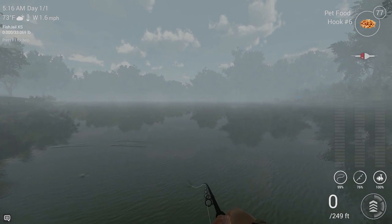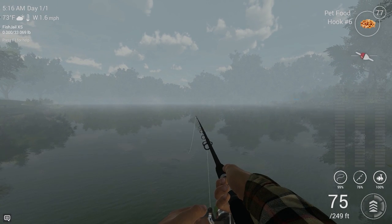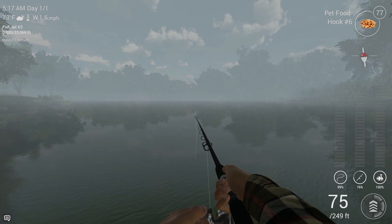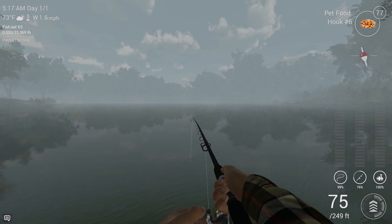To catch the channel catfish, I usually cast about anywhere from 60 to 90 feet out towards the middle of Lone Star Lake. Right now I got pet food — I think I got the leader set to about 55 — and it looks like we're getting another hit.